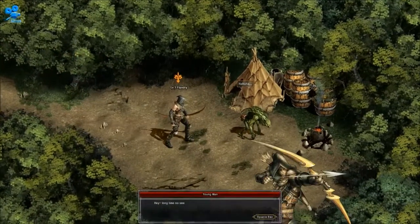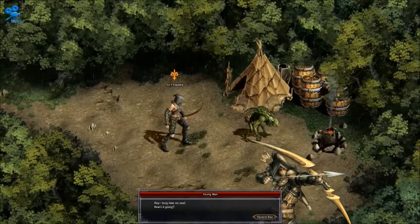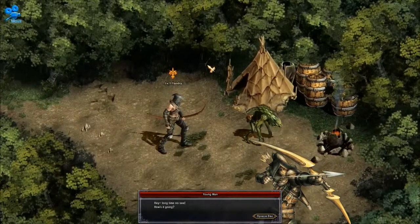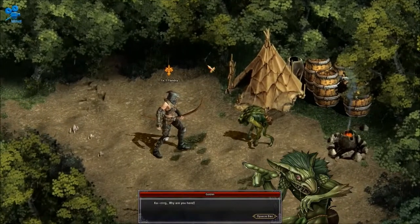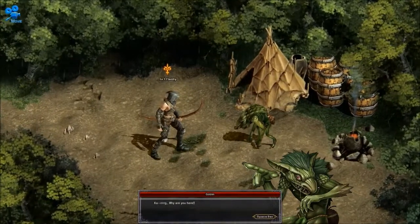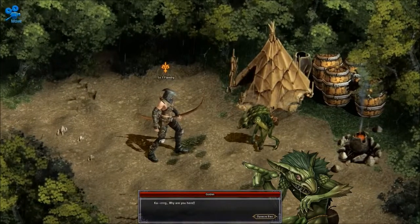All right, some green guy going 'ha ha ha.' Young man. Hey — long time no see. How's it going? Goblin. Why are you here? He's got a serious posture problem — he's going to develop back problems going around like that all the time.